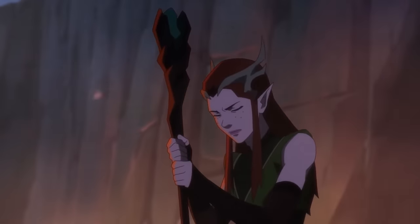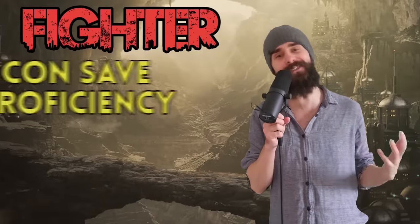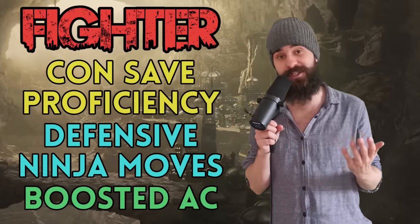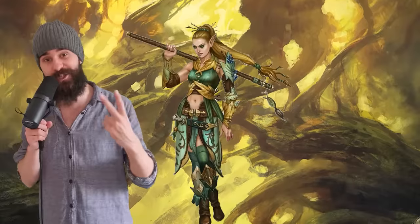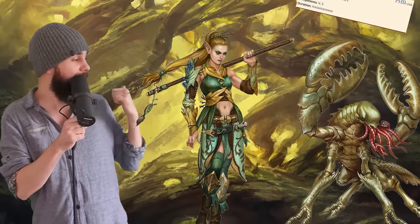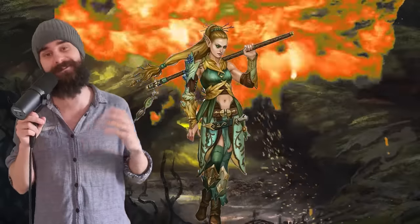Multiclassing. We've already talked about how essential a druid's concentration is — it's how you pull off your battlefield control and summoning spells. So starting your build with any class that gets you proficiency in Constitution saves is a great place to be. Fighter is the obvious choice, nabbing you con save proficiency and a tasty defensive fighting style for a boost to AC. If you take it to level 2, you can even Action Surge — and nothing feels better than slamming down Plant Growth and Spike Growth in the same turn, obliterating your enemy's movement.